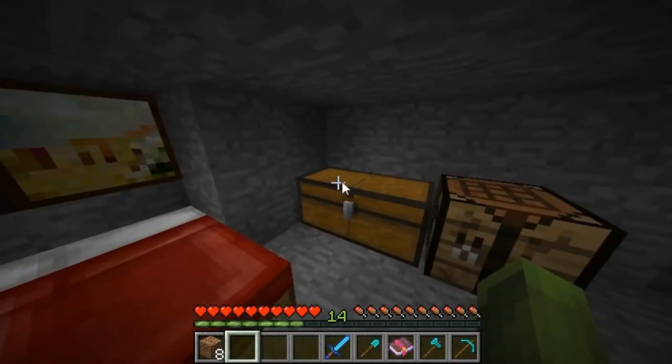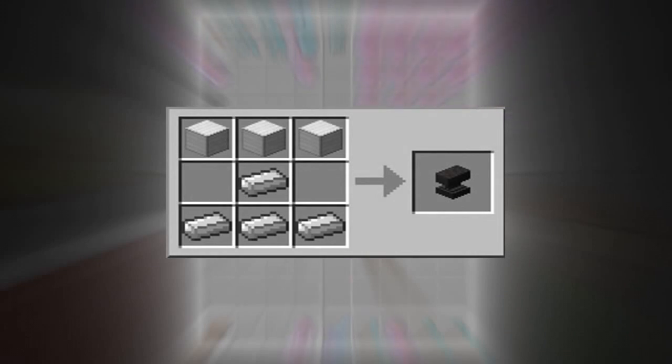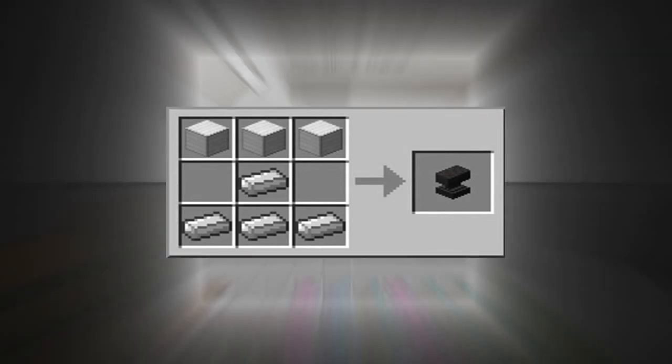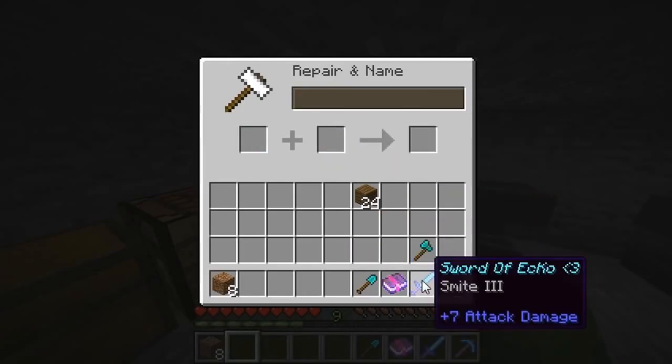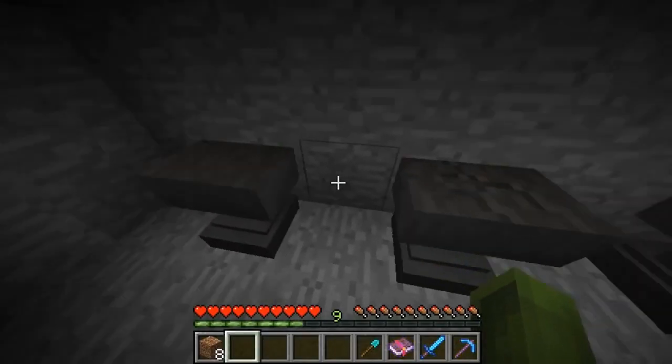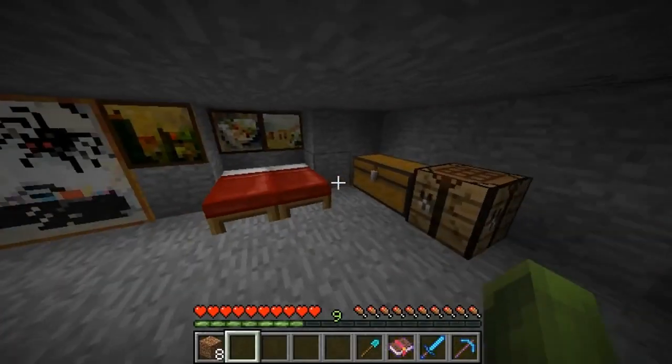Now the Anvil — as you can see on screen right now, this is the crafting recipe. You need three iron blocks and you need four iron ingots. You're placing the blocks of iron across the top and placing one ingot in the middle and three across the bottom. Believe it or not, that is 25 iron, so this does require a lot of iron to use the whole system of an Anvil.